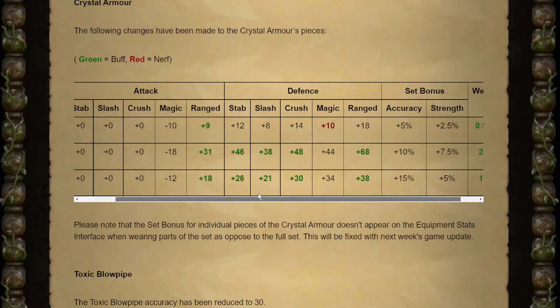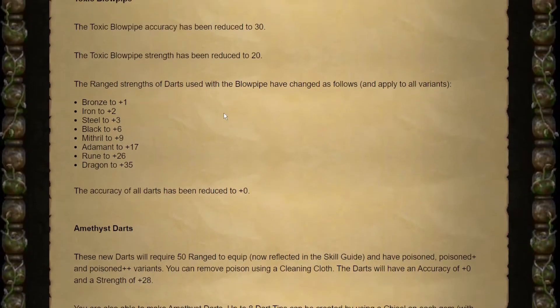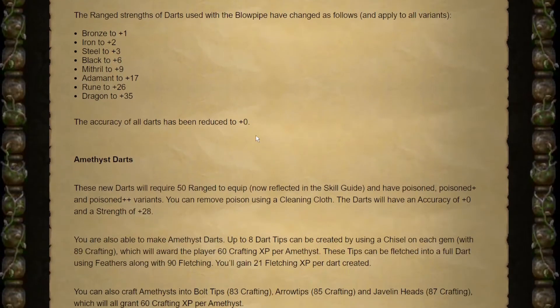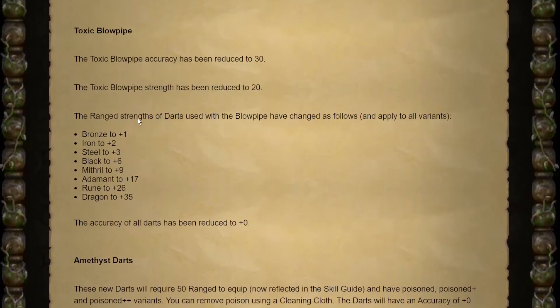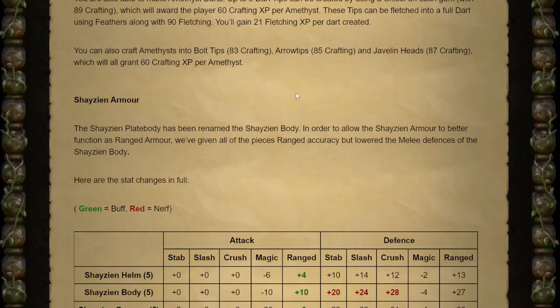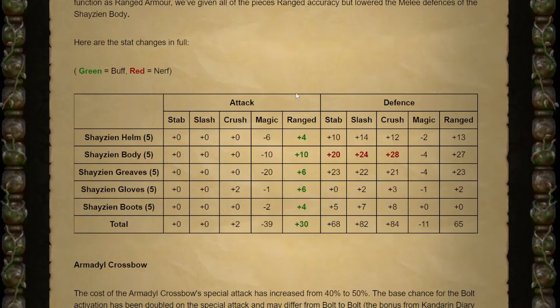Crystal Armor is getting buffed — we've known that for a while, so that's going to be the main reason I'm going to Gauntlet. Toxic Blowpipe changes — just reduced accuracy and strength, and the darts change. The biggest thing is they're adding Amethyst darts now, which I think are going to be our best bet for darts. You need like 90 Fletching, 89 Crafting, and 90 Mining to get all these — definitely later game stuff. We'll see how useful the Blowpipe's going to be. Obviously we're getting all this crystal gear to do Zulrah, because I still want to get a Blowpipe.